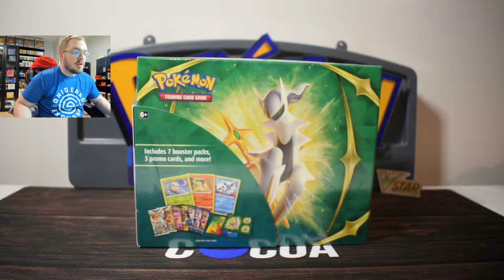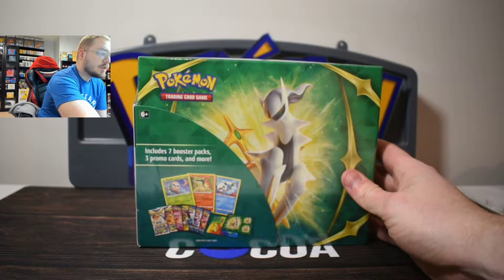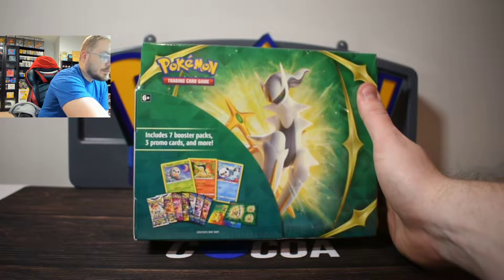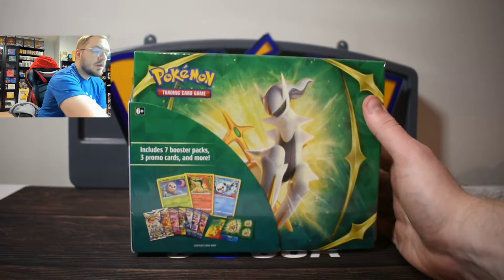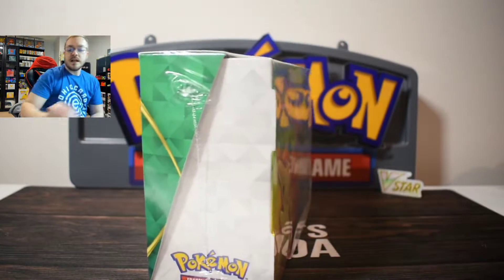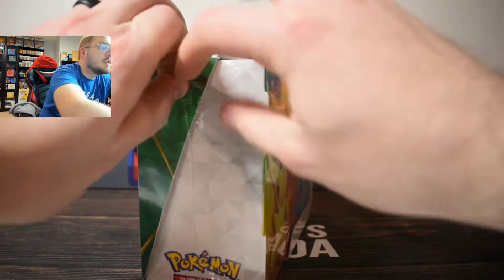I was able to secure one of these at Target. What's going to be inside here looks to be seven different booster packs, three promo cards of some of the starters — Rowlet, Cyndaquil, and Oshawott. Packs that are going to be inside are three Battle Styles, an Evolving Skies, one Fusion Strike, and two Brilliant Stars. Looks like there might also be some stickers and some other stuff inside. We're not gonna wait here — we're gonna get into the box and check this out.